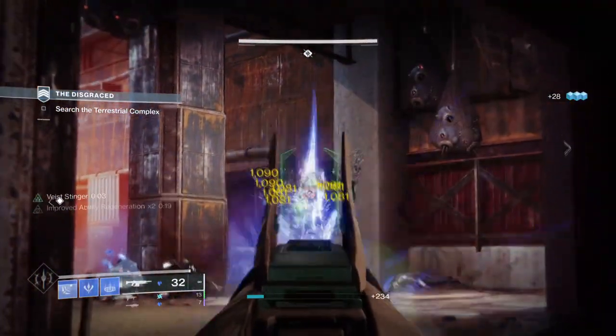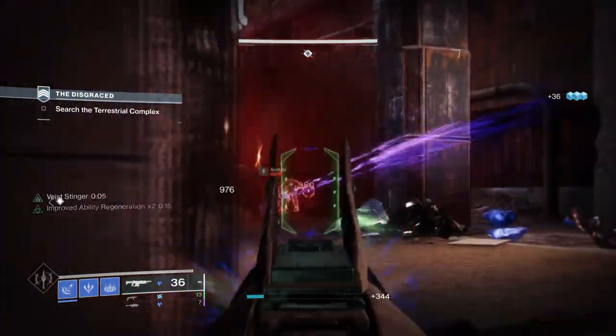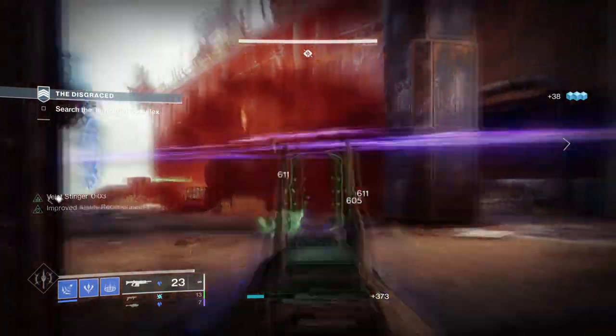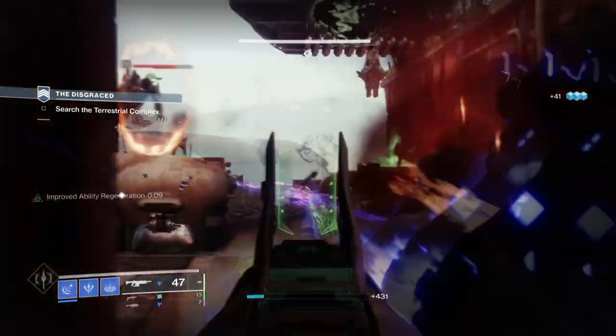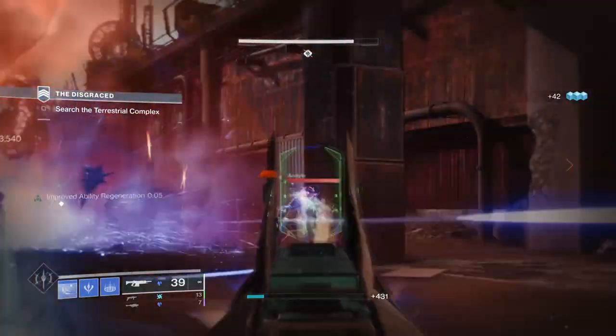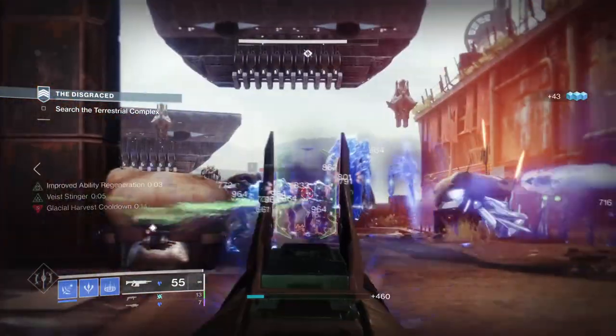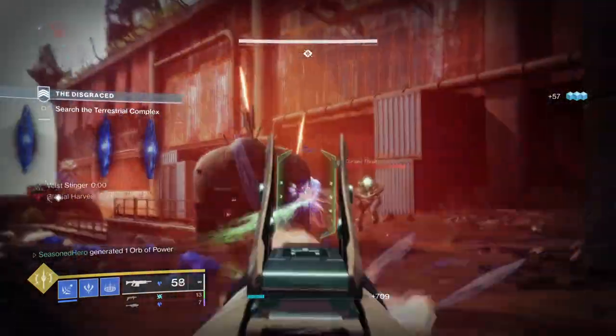You're getting two snap grenades instead of the standard one, and if your grenades hit combatants square in the face you get a small portion of energy back. Pretty bare bones, but the trick to making this exotic good is using stasis fragments and new stasis weapons that keep a flow of energy coming back to you — from here you can freely spam your grenades with massive effects. Don't knock it until you try it, folks, as this one is for the records.